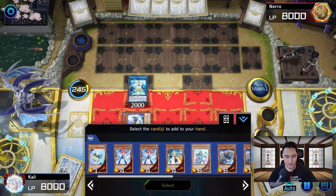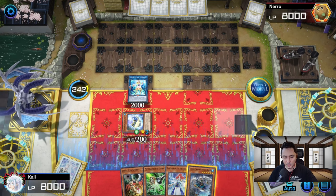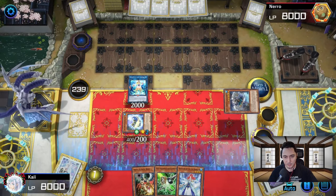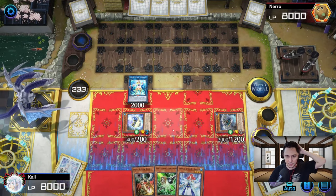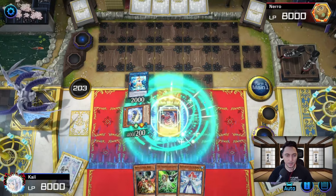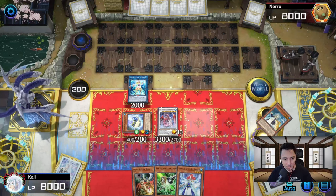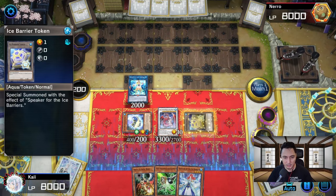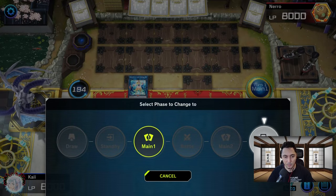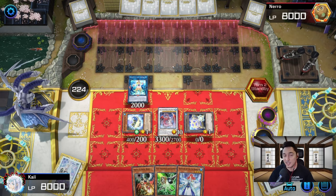We add Gorgeous to our hand — Speaker's in the graveyard. We activate Gorgeous's effect to special summon Speaker from the graveyard, then go straight into Lancia. We have Lancia set up. Through Speaker's effect we get a token, but I don't have Link monsters so this isn't the most viable board. I probably could have played better but it is what it is.